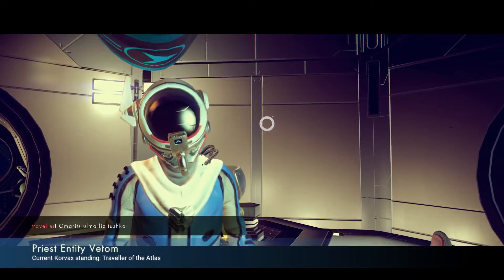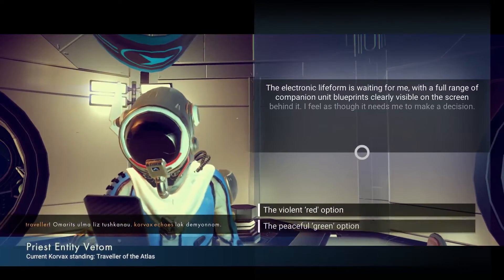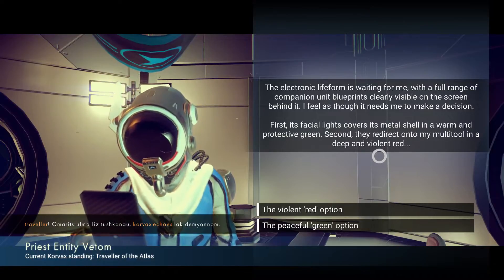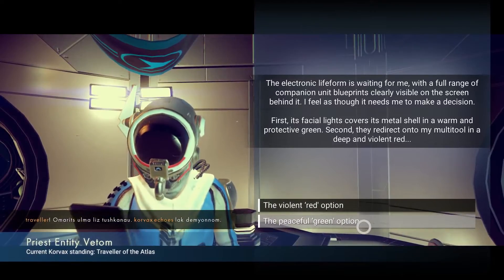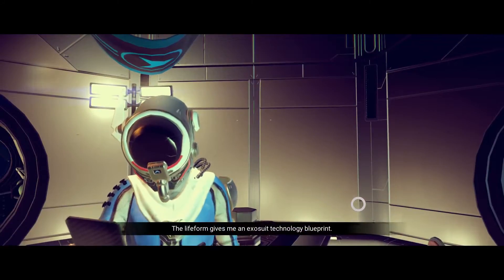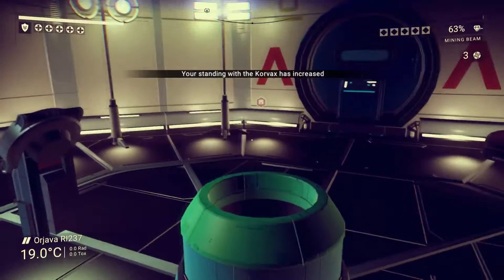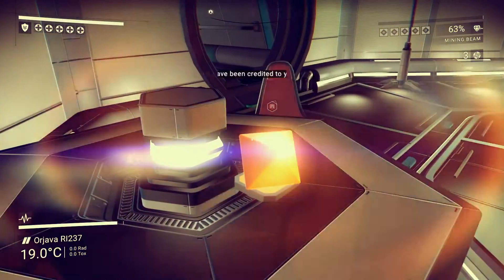Entity Vetdom — Corvax echoes. Electronic life form is waiting for you — a full range of companion unit, completely visible on the screen. Protective green or multiple deep violet red. Let's go for the peaceful green option. Gives me an exo technology blueprint — stamina. I think I've already got that. Oh well, pays your money, takes your chance — that's what life's all about.